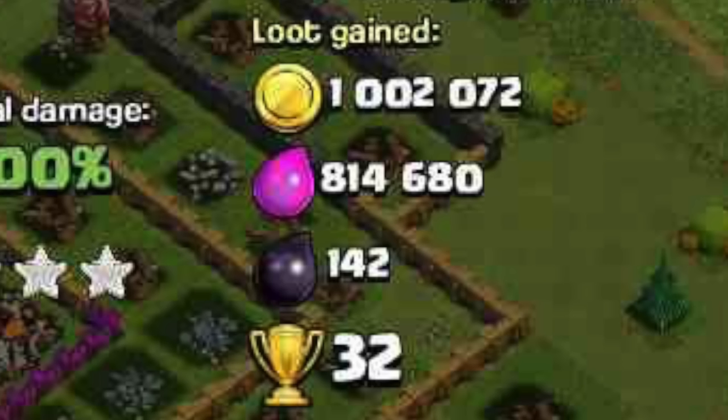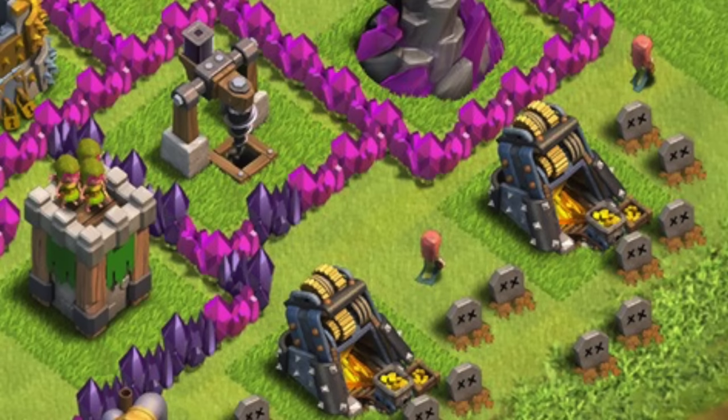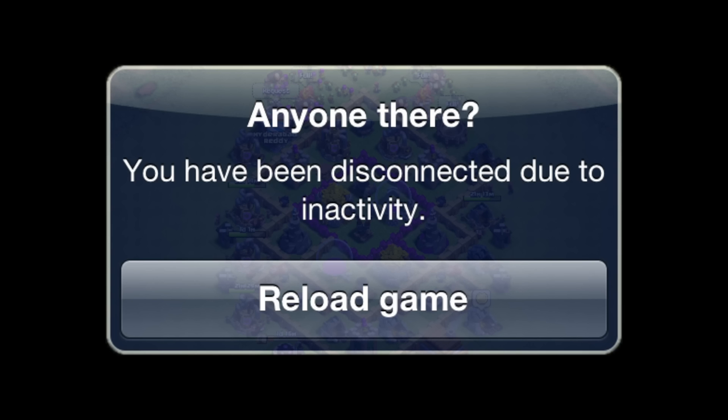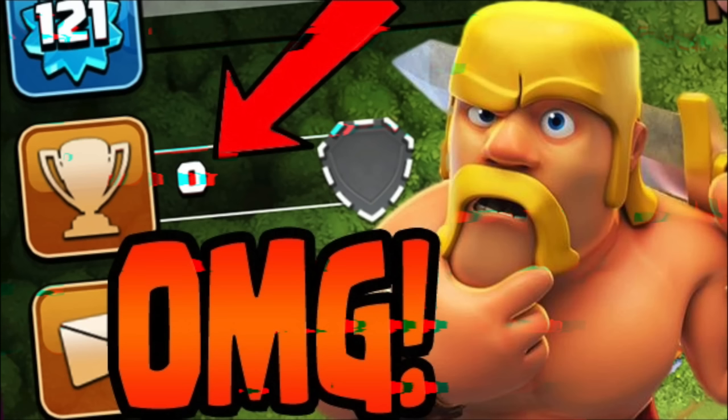Sub-200 Farming. This was a strategy back in the day where you purposely dropped below 200 trophies, and you'd find more loot than a man should ever have. It was basically dead bases that had gradually lost all their trophies, but the sweet collectors were still full. The only drawback was that you'd have to be online the entire time farming down there, because as soon as you got off you'd bounce back up to Champions 1, and getting back down wasn't easy. The strategy has faded ever since they killed old school farming.